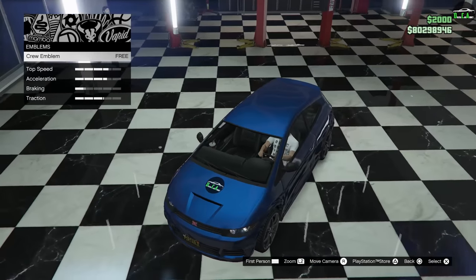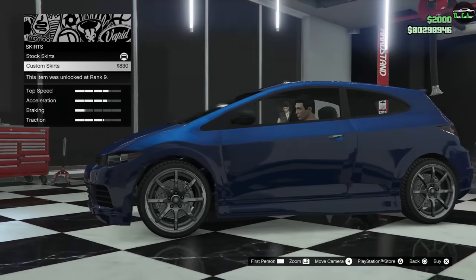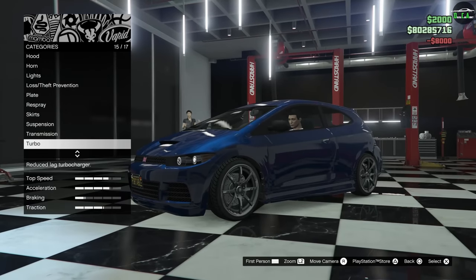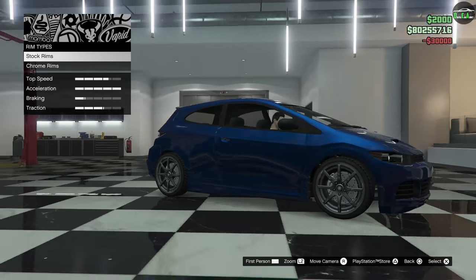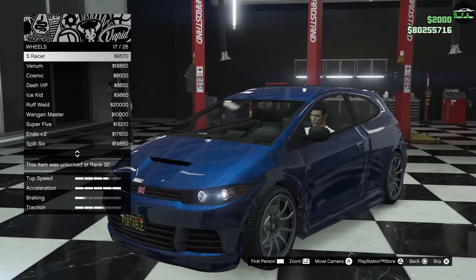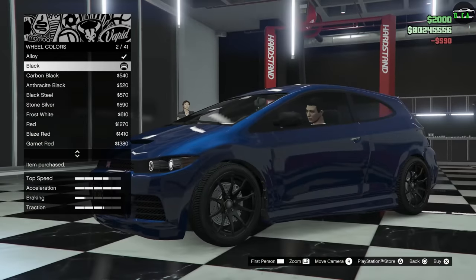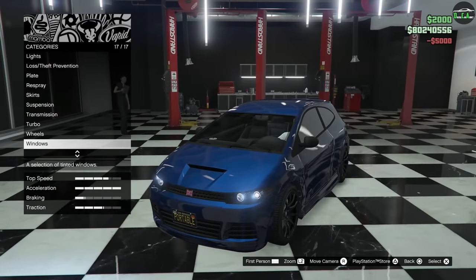Emblem goes on the hood. Skirts — nice, make it all match up. Suspension — we're going to lower it. Transmission. Turbo. Wheels — for this one we're going to go to the sport category, the S Racer wheels. I think these look phenomenal on this car, especially in black. It just completely changes the look of the car; these wheels fit it very nicely. Windows — black them out. And she's done.